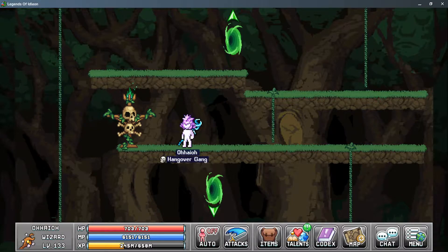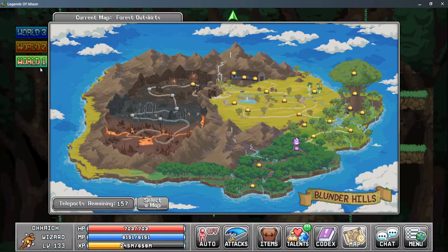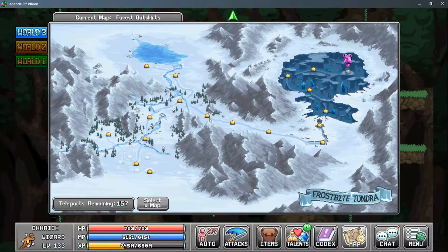Worship is trained by going to one of the totems located throughout the game. The first totem is located in Enforced Outskirts in World 1 and can be accessed at Level 1. The second totem is located in World 2 and can be accessed at Level 10. The third totem is in World 1 again in the Roots map, accessible at Level 30. The fourth totem is in the Rolling Tundra, accessible at Level 45. There is a fifth totem being added in World 4, however it is unavailable at the time of recording.